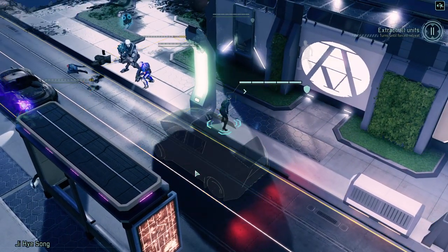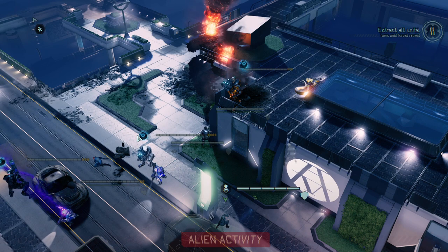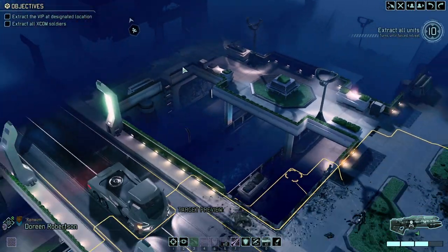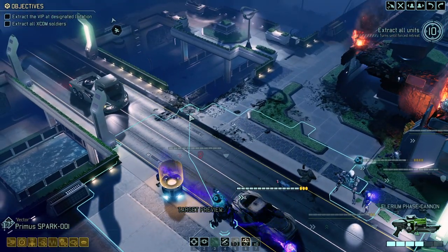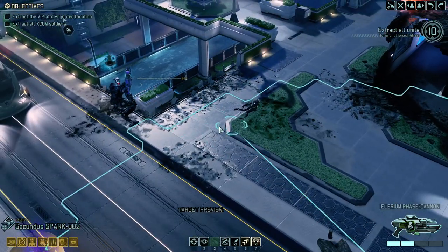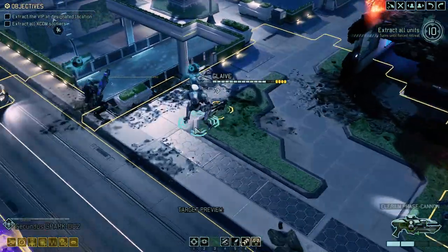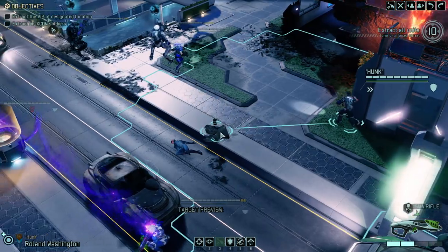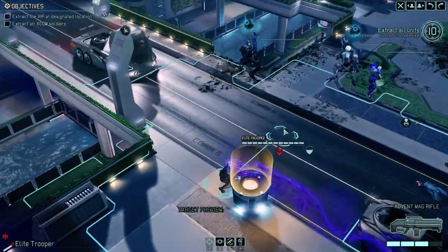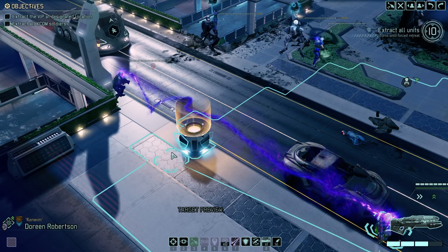Bring the VIP a bit closer, bunker down. It only took two turns to eliminate three packs - take the upper hand and get back into the game. We are currently in full control. Moving to here should be fine. Moving up - this should probably trigger someone or something. Moving to high ground - that's our new fire line. Moving on to the target location - we're going to take a hideout here. That'll be our new front line.